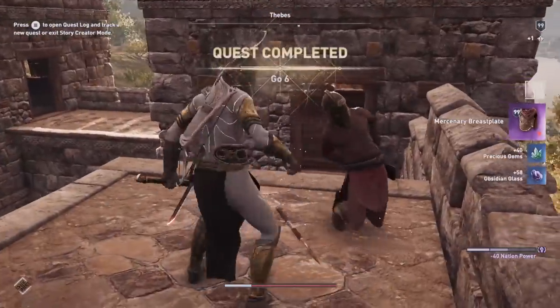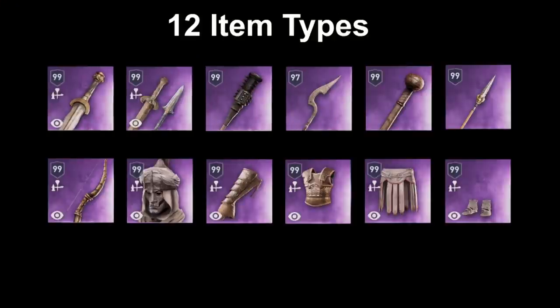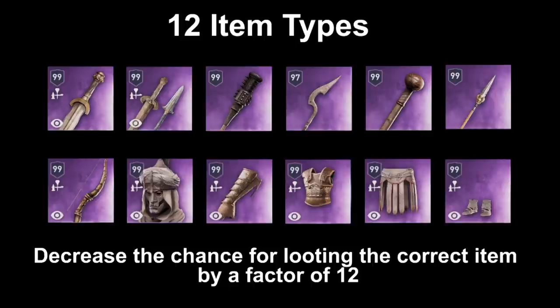The fastest method to get your epic items is not from looting, because there are 12 different item types in the game: 6 weapons, a bow, and 5 armor pieces. So when you just go and try to loot something from killed enemies,